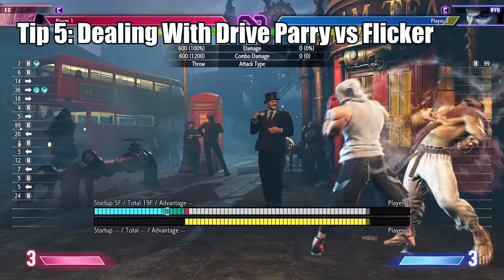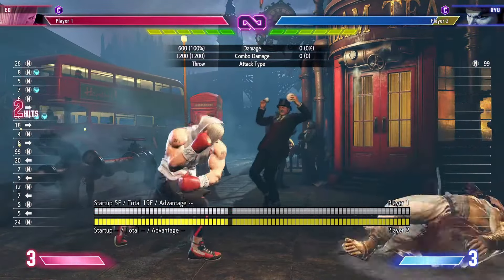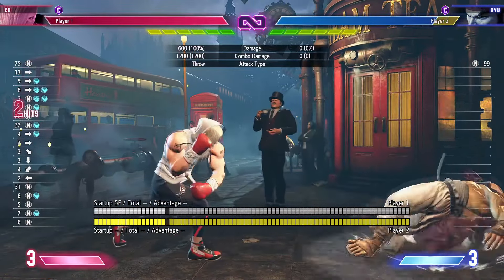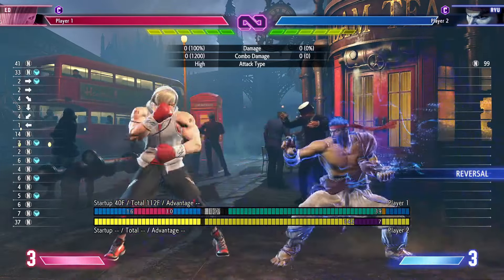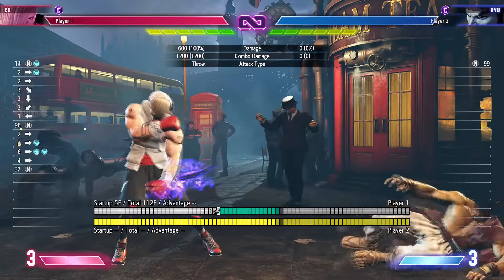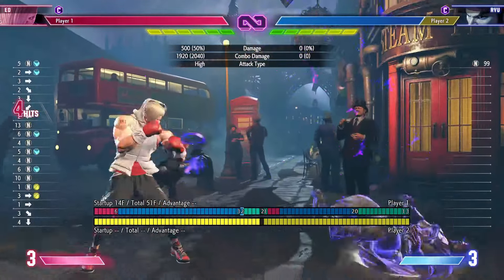When your opponent blocks a charge flicker, it is very strong for you since it puts your opponent right next to you and you are plus 4, leaving you in a prime position for a strike throw mix. A way to counter this is to drive parry, since it shortens the pull distance and doesn't leave them as close. Simply react to the drive parry animation and command dash forward and punish accordingly. The command dash goes a long distance so this is viable even mid-screen.